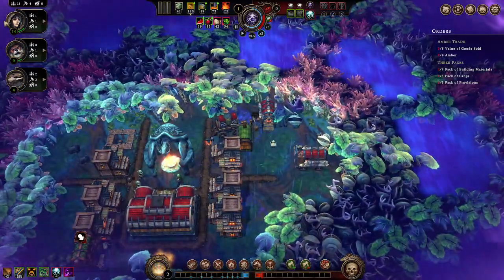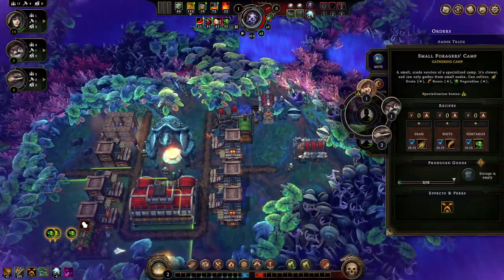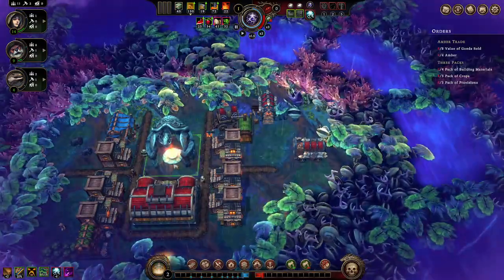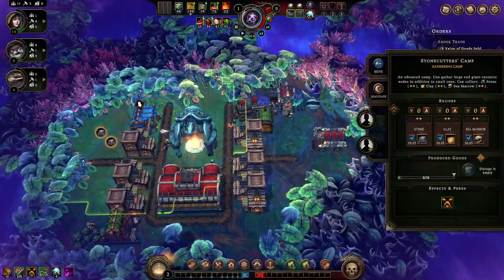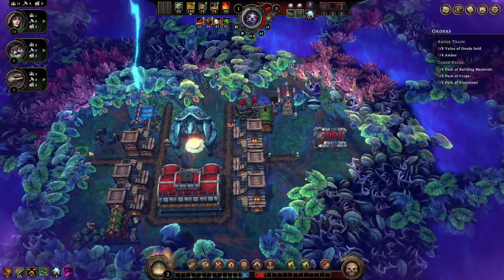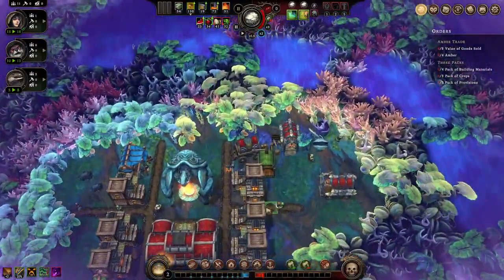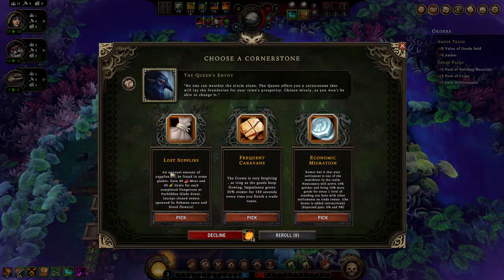We got four - a couple people came into the camp - looks like a little bit of everybody. We're going to put them out to work. We have the six houses which is 18 capacity, we have 11 workers - plenty of spots after this. An unusual amount of supplies can be found in glades when you complete events. The crown is very forgiving as long as goods keep flowing, and impatience growth stays slower for every time you finish a trade route.